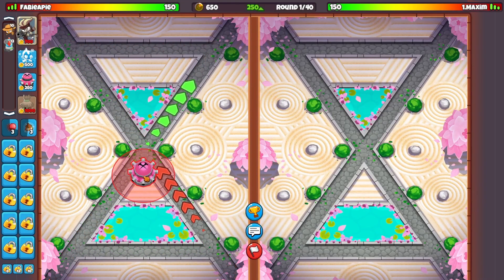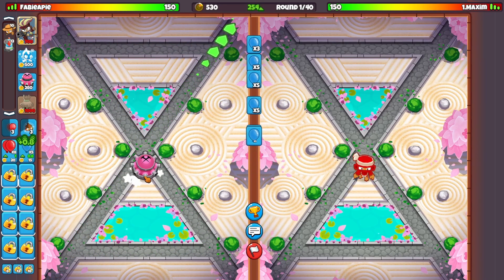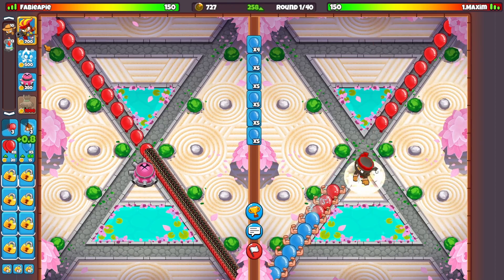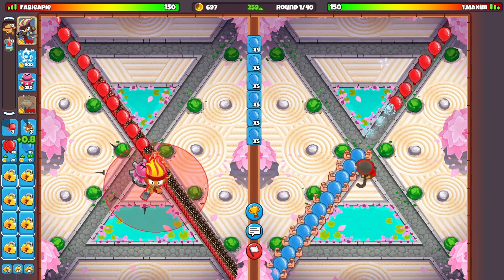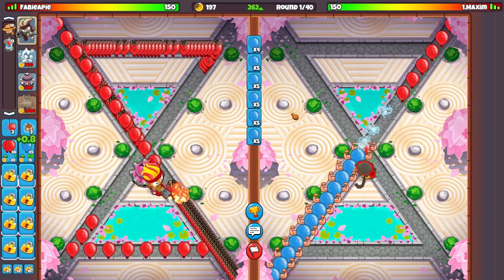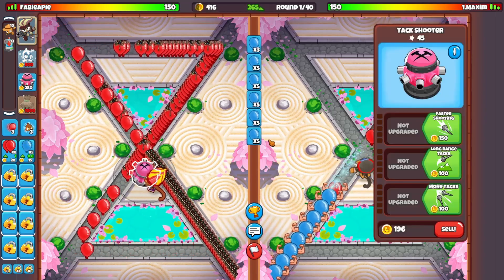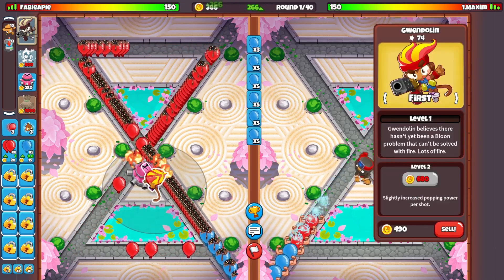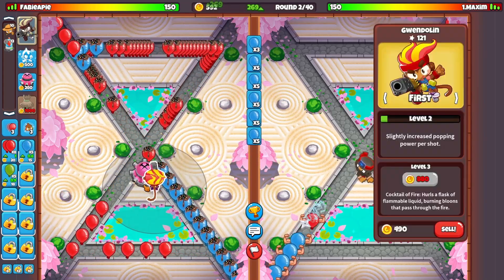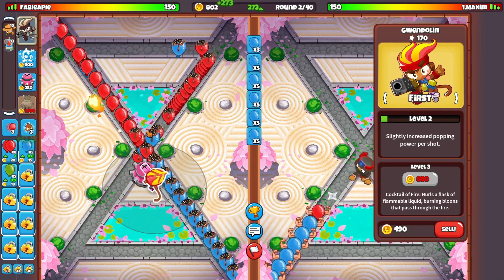Now we're in the next match on a map that's a bit easier for this strategy called Sense of Time. What you want to do here is go for attack shooter first, then immediately go for Gwendoline as well. I'd go for this spot for Gwendoline because I just think it's good. Gwendoline's placement is actually quite important — he gets a buff at around round four and everything around him sometimes gets buffed too.